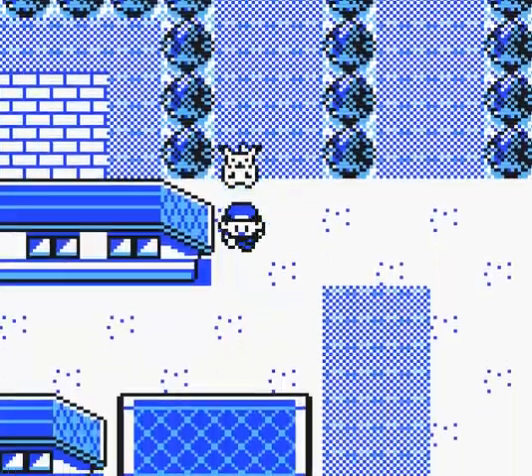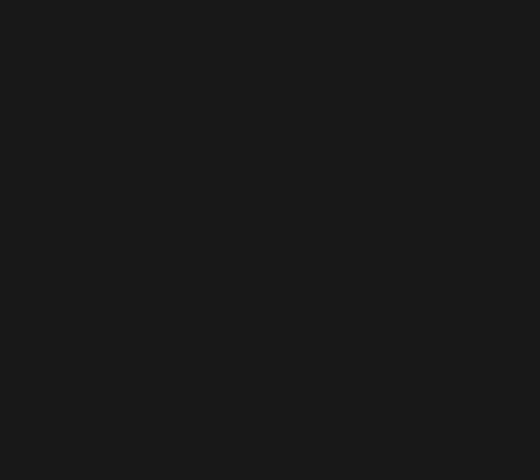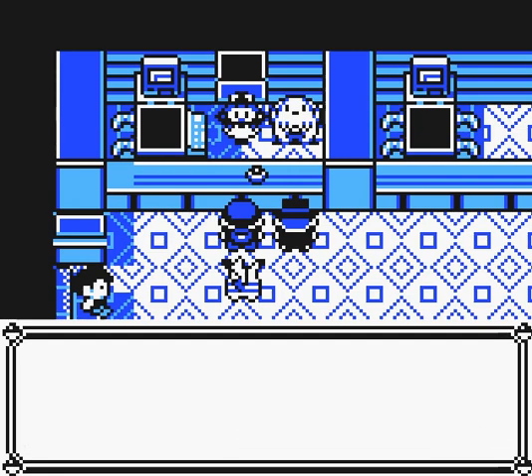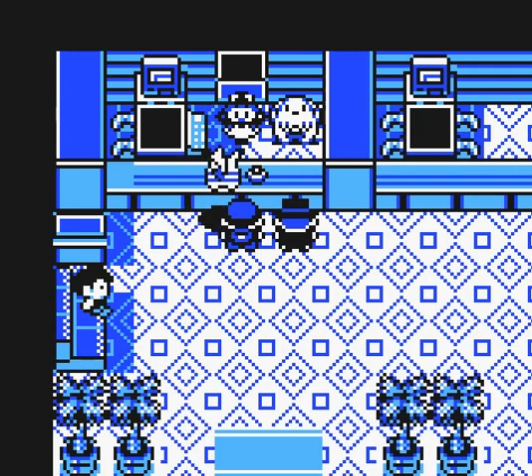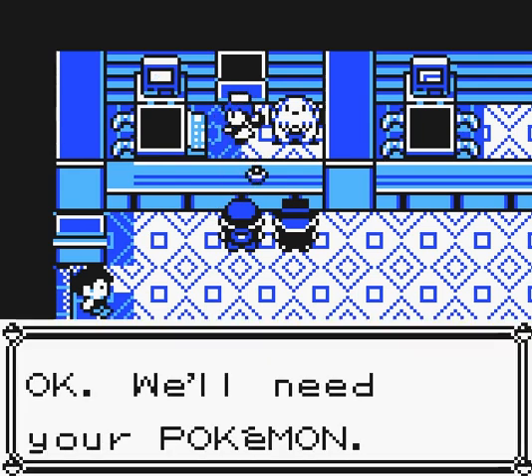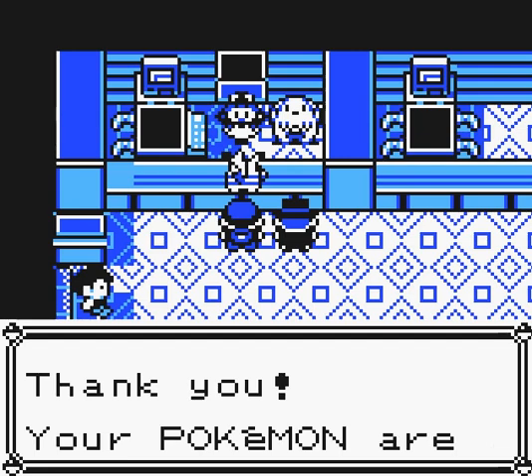Okay, so at this point we can go ahead and fight the gym leader in this town, but it's not worth it at the moment because she's actually very difficult, so we're going to continue forth without doing so. Let's see — any new things I can catch in the next area? Three new things. I'm going to wait a little bit, see if I can catch them normally. I'm going to write them down real quick — two are already written, and the last one we haven't even seen yet. We're going to have three new Pokémon soon.